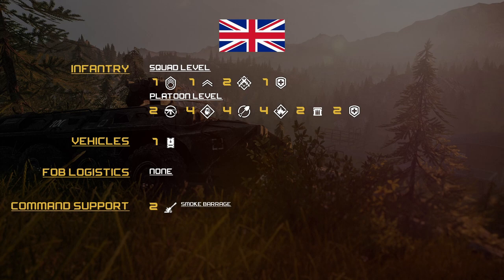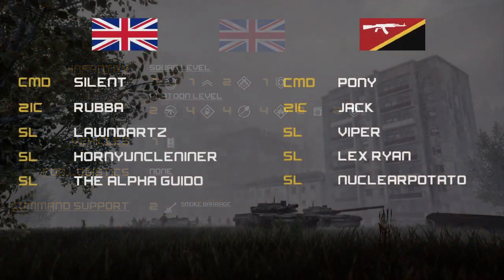For round one we'll be following the blue guys — the Blueberries — the British forces. Command for round one: silent 2IC is Rubber Pelican, and the rest of the SLs are Lawn Darts, Hun, and Alpha Guido. Now let's hear about the INS side.